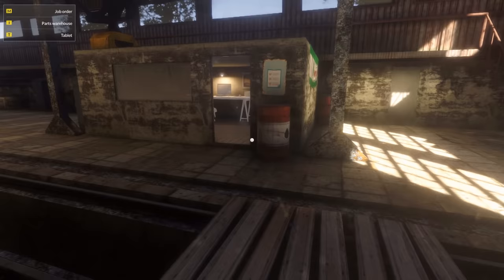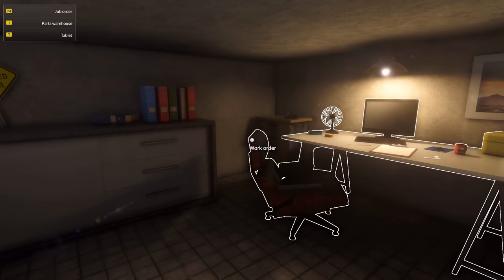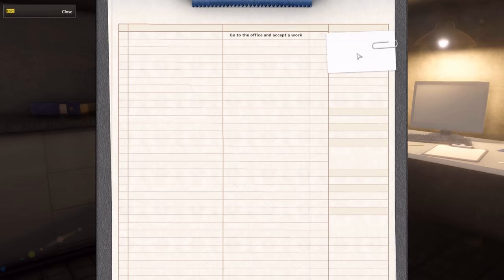Oh, work order. In the top left we have job order. Let's see — go to the office and accept a work. Okay. Right. Well, English translation, not the best, but that's fine.